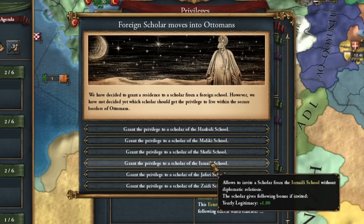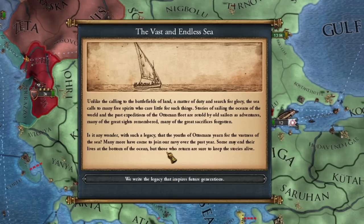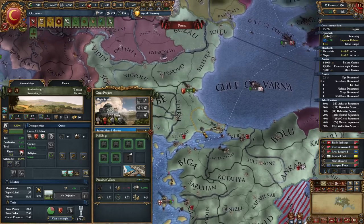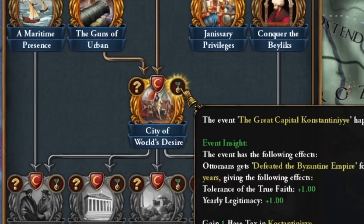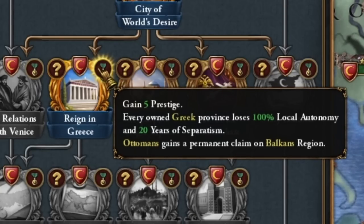I'm an idiot — I forgot that I can invite any scholar and already have reduced aggressive expansion. This will need to be added to Osman's starting moves. I had to end the war with England early. I brought our capital to Constantinople and we immediately complete the mission 'City of World's Desires', which gives us some really nice bonuses.